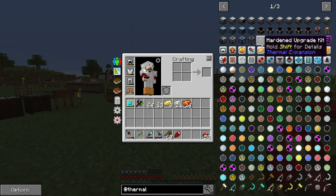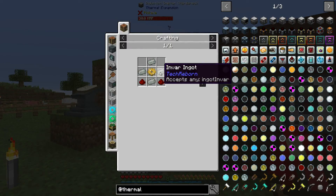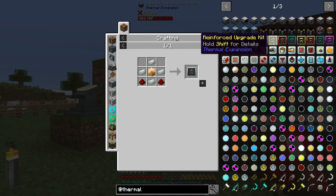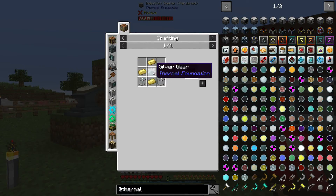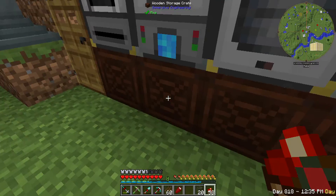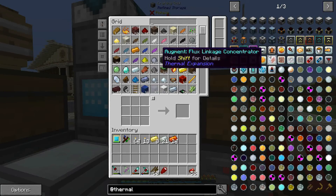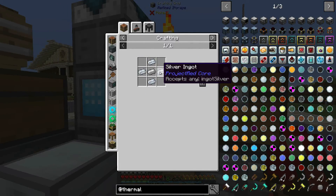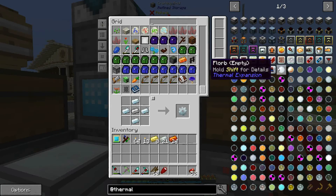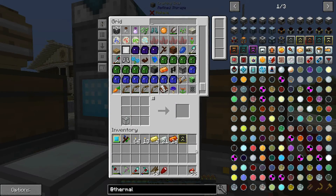First off, the hardened upgrade kit — this induction smelter is already upgraded to hardened, which would have taken invar, a bronze gear, and some redstone. We can bypass that one. The reinforced upgrade kit takes electrum, a silver gear, and hardened glass. Hardened glass appears to be able to take the place of fused quartz, which is good because quartz is not exactly cheap. We need the silver gear, which takes silver ingots and iron. We should now be able to make the reinforced upgrade.